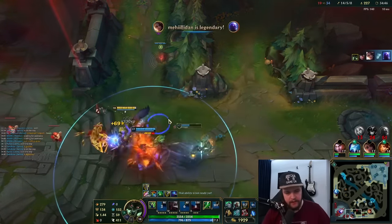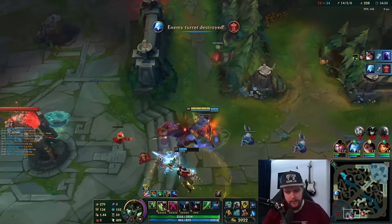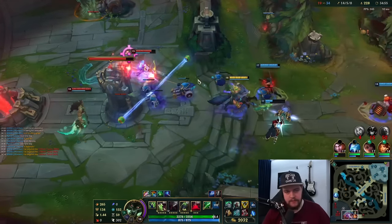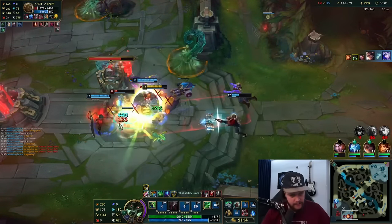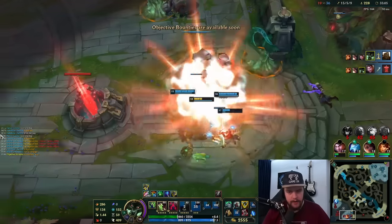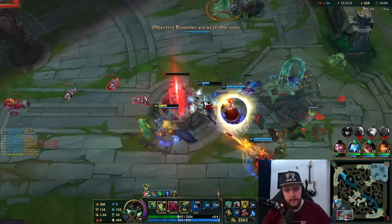That's a good flank on my end there with the fear. I walked into him which should allow us to get the turret here. I'll tank this for the team. I'm going for Ashe — I have to CC lock her with fear and smite her for every ounce of damage so she can't get anything off. Very solid engage on my end.